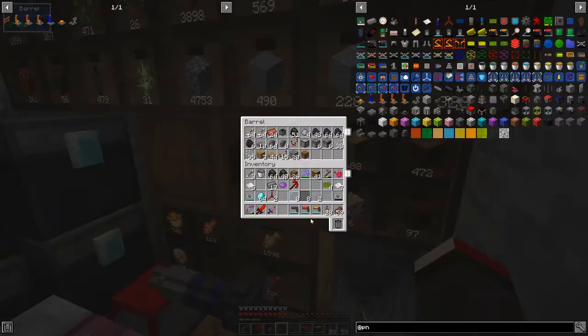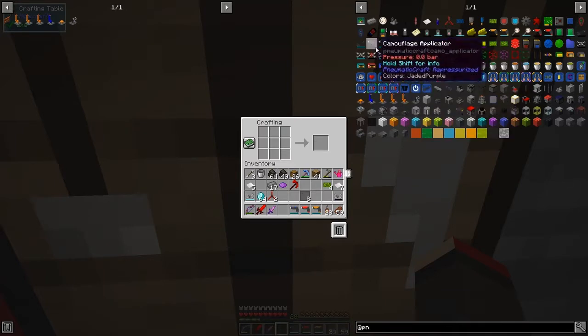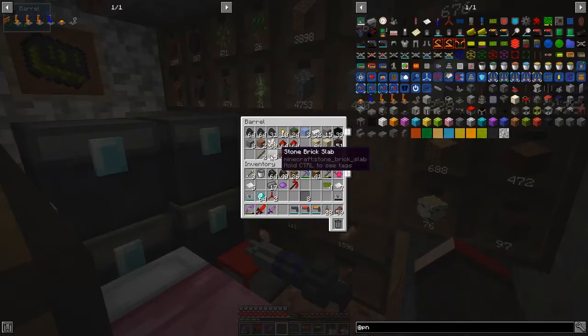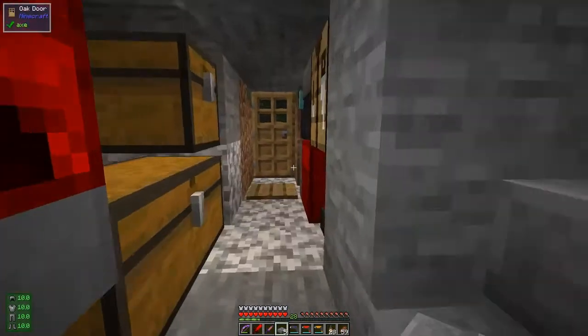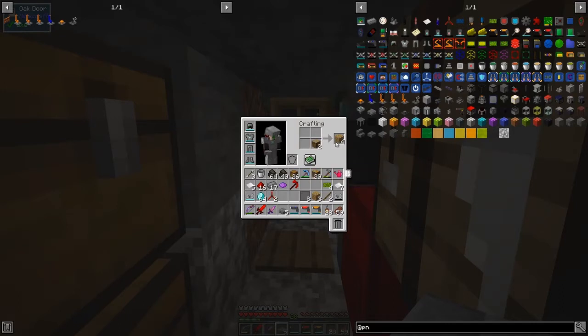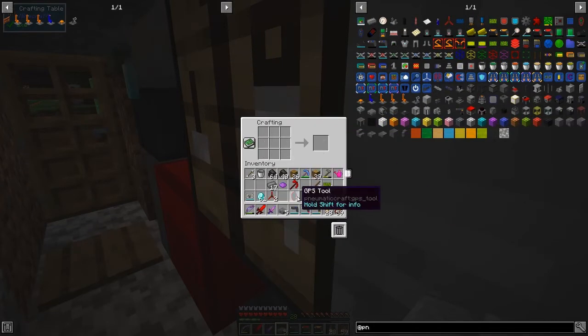I'll put those away since I don't need them right now. It must be night time — the drones are starting to become active again, which means mobs are about, but I've got enough protection to keep working at night. The next thing is to make two or three GPS tools, but I'm missing redstone torches. I'll make 16 redstone torches since we're always using them. That's two planks, giving me six, plus the eight I already had — so that's 16.